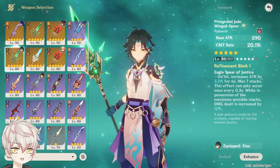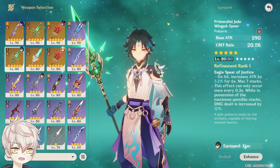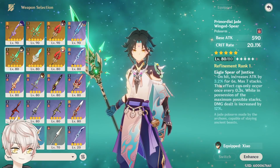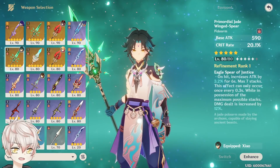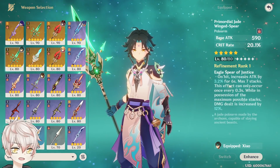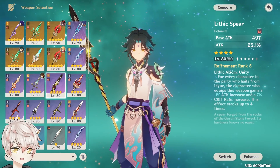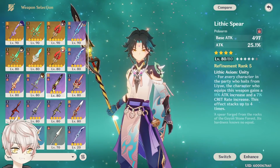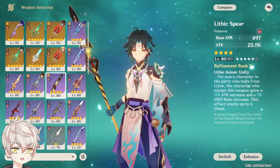Now a brief overview of weapons. Xiao actually has a relatively limited pool since his damage revolves around plunge damage, and no weapons specifically cater to this stat. This hasn't changed since 1.3 when the Lithic Spear was released alongside his initial release. His weapon choices are focused on generic attack, crit rate, and crit damage stat sticks that fit with any general main DPS.